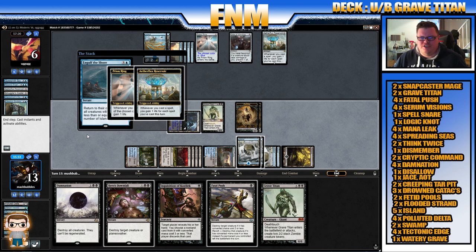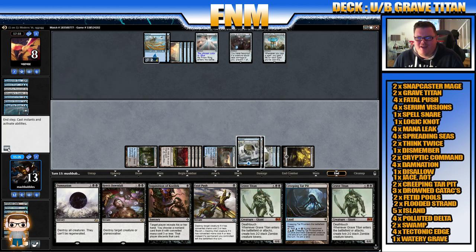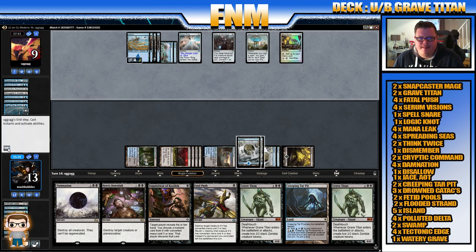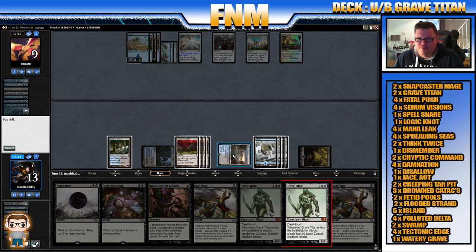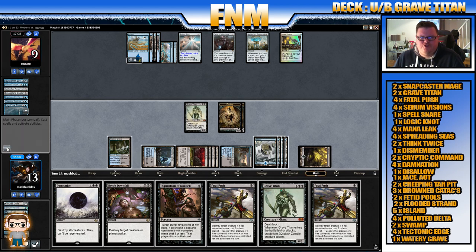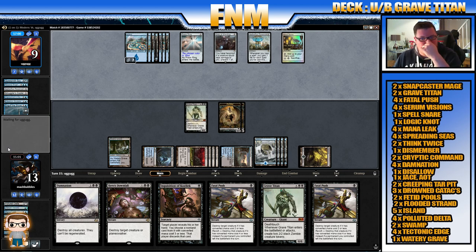Engulf the Shores — damn it! We were talking about Engulf the Shores earlier. Mine Stone — okay. Play Tar Pit. One, two, three, four, five, six — for another Grave Titan. There we go! Could have done with some counter magic — we don't run a great deal, just four Mana Leaks and a couple of Cryptics. But at the moment we're just one attack away — unless they've got another Engulf the Shores, we're not going to play with the other Grave Titan.